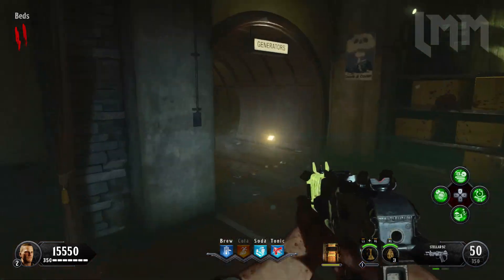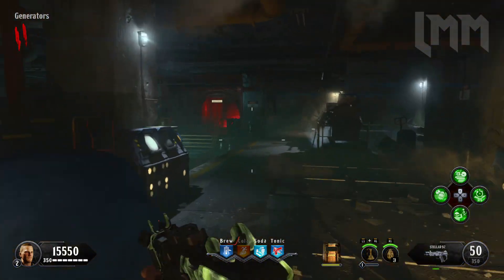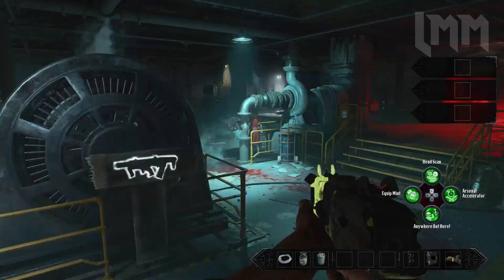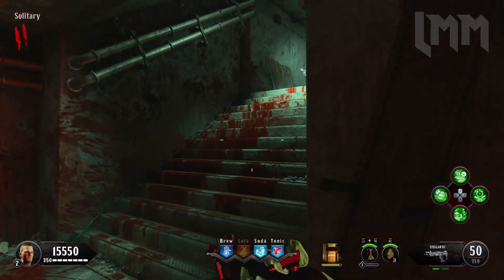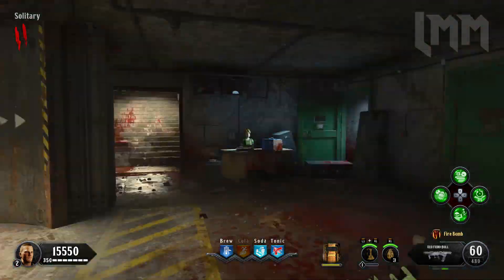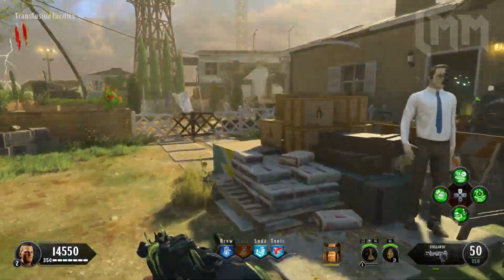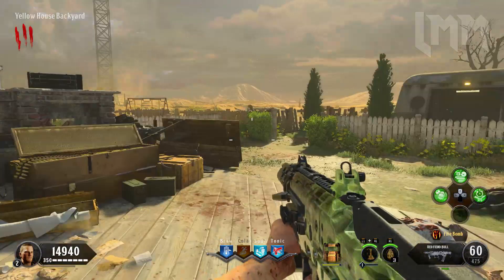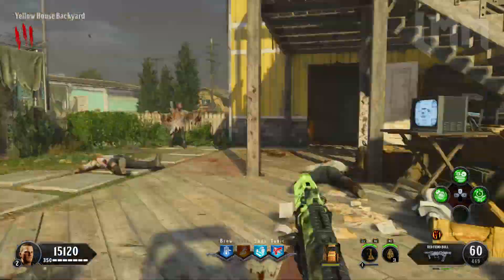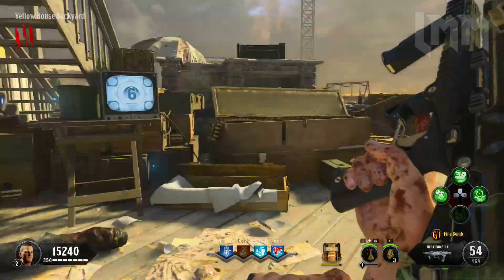The next step is basically you have to finish the pack a punch activation. You do the ventilation things on all the fans for each of the houses — there's only four you have to do and then pack a punch is activated. Then the next step is you have to charge souls on four different TVs around the map. Each TV is going to give you a number. Basically the first TV location is at the back of Yellow House and the number that I got from this TV was number six.